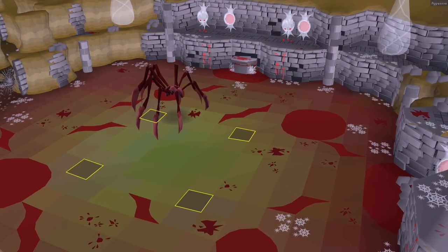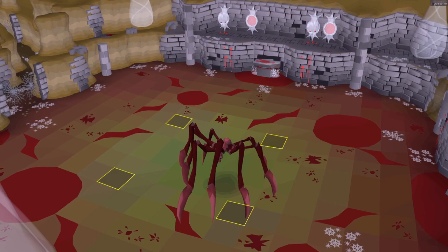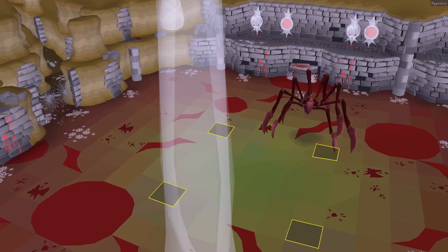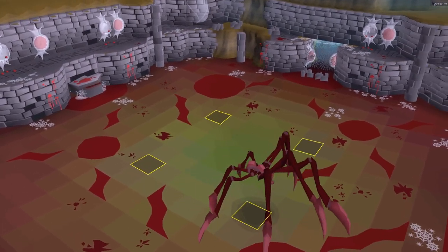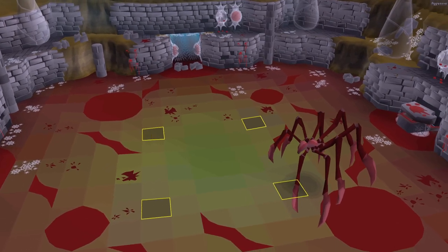To give you guys an idea as to what exactly Serachnus is — this is a spider boss. Basically, you want to stay inside these highlighted squares. Go to the center point as best as you can, because Serachnus has an ability where it springs out some webs and you get trapped, so you want to stay inside that square so you don't actually get caught in there.